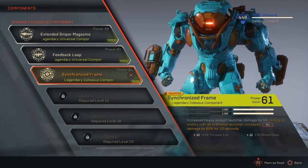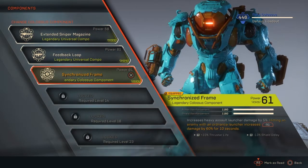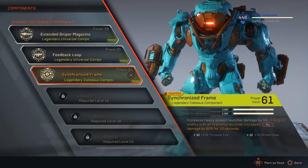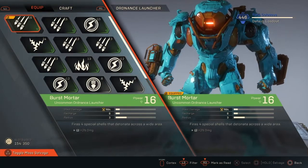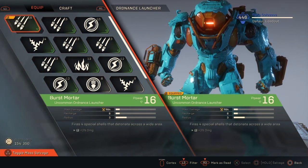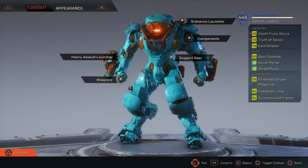The Synchronized Frame gives me the same amount of armor, increases heavy assault launcher damage by 5%, hitting an enemy with an ordinate launcher causes increased damage by 60% for 10 seconds, plus 33% thruster life, and minus 13% shield delay — so my shield regenerates sooner. Then there's my ordinate launcher, which is just a power 16 burst mortar, so it doesn't give me that much — 984 damage, 6 recharge, 3 radius, and an extra 2% damage. It's not really the best of my stuff. And then you've got my weapons, which are the main reason why I just murder everything.